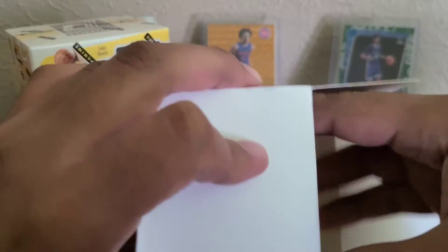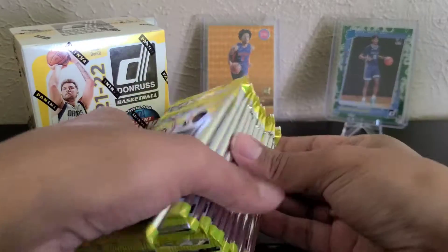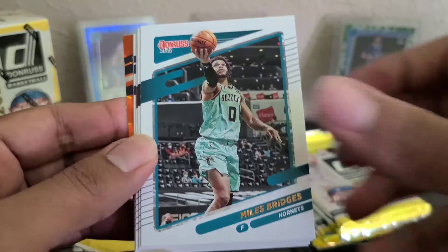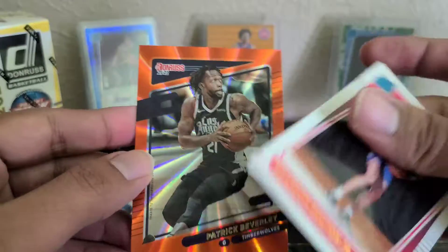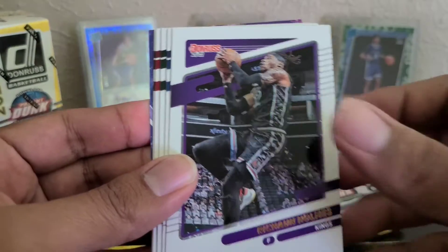I'll try to go as fast as I can because there is a lot of base and obviously there's a lot of packs. We'll see which box is better. This is my first time opening this year, so let's see. We got our first orange laser — Joe Harris, Bridges. There's our first rookie, Brandon Boston for the Clippers. And the first orange is Patrick Beverley — not a rookie. Derrick Rose, Bertans, Holmes.